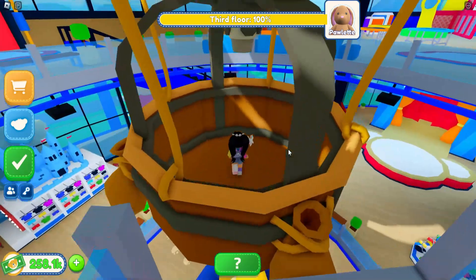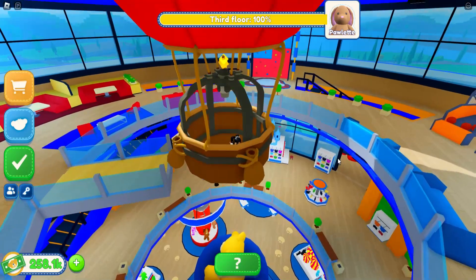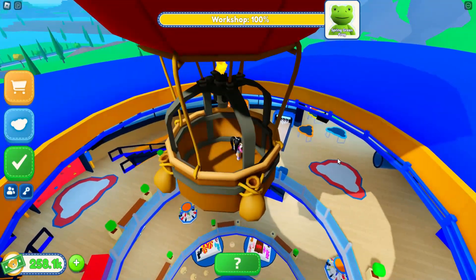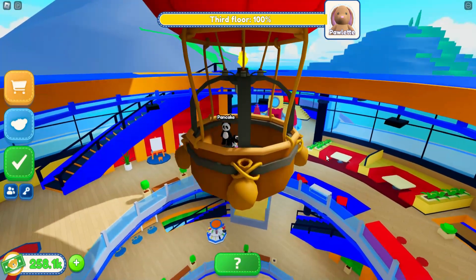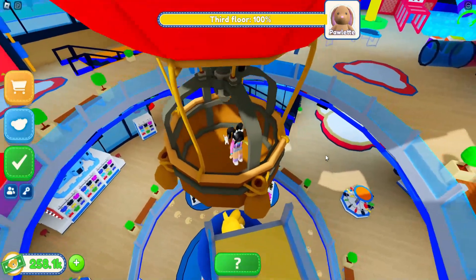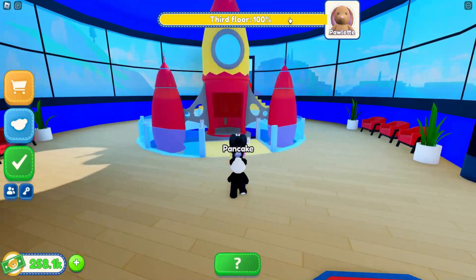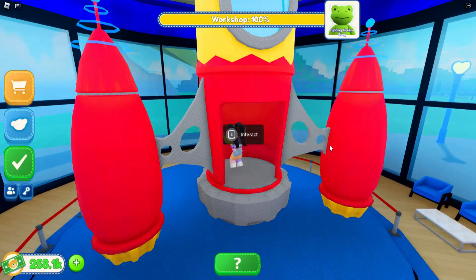Let's stand in the hot air balloon. I think it's going to take us to the roof, which we're going to be able to finish and actually get two different pets. I don't think we can actually get out of here — poor Pancake, he's just floating there. Let's get out of here and see how we're going to get to that next level. Let's take the rocket ship because we still need to do Paulette, but we can come back and do them at the same time.